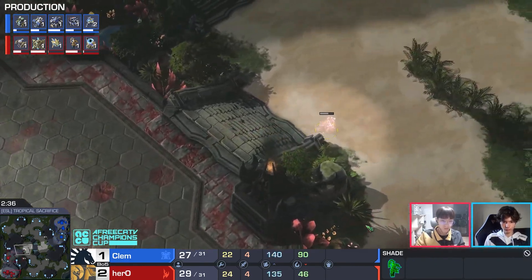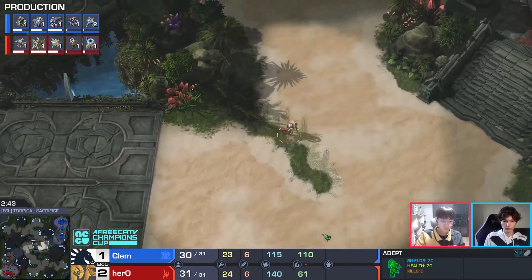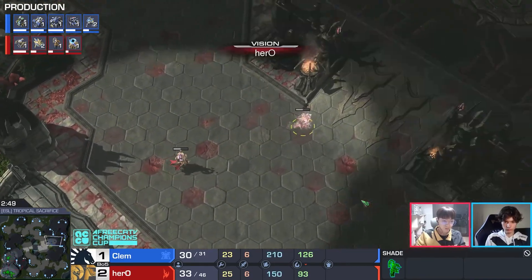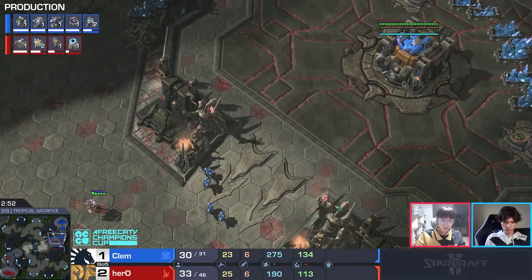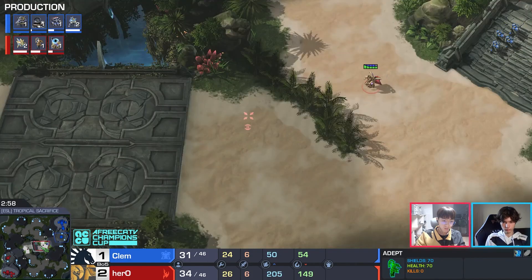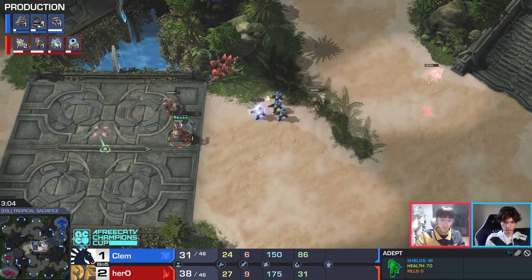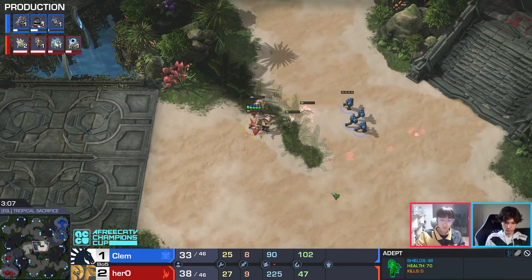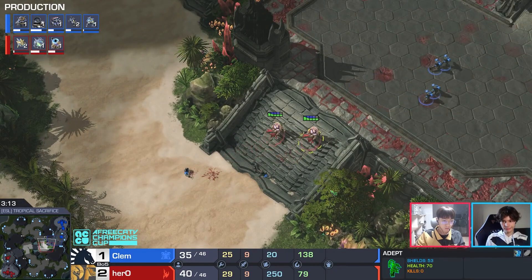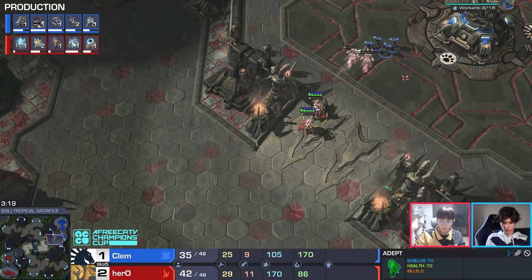The stargate is in the main base this time — not a proxy. Something new from Hero. It will be a slower oracle — probably just one oracle and then a transition. We'll see what Hero's plan is for Tropical Sacrifice. One of the main advantages of this map: the third base — most attack angles involve high ground unless you're coming from the opponent's fourth base side. Adepts trying to be aggressive — two or three shots from them kill marines.